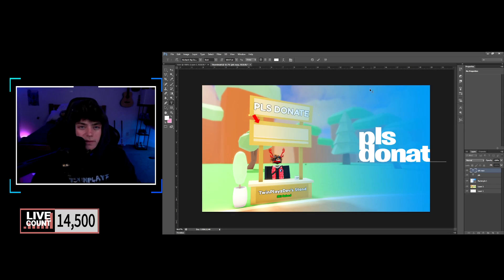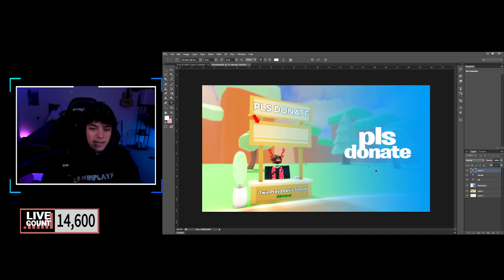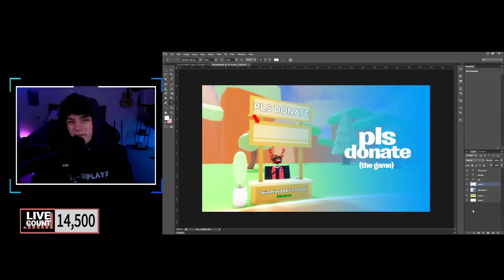Type 'Donate' and move it so the letters align. Make the text smaller using Control. Then add the game name below — something like 'from the game.' That's about it for the text. Create another layer, then all these texts and elements are to your liking.